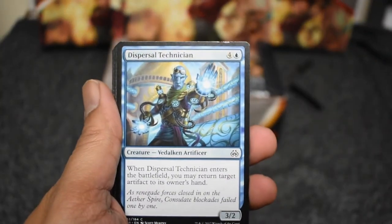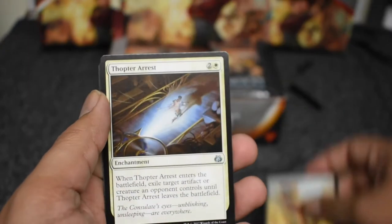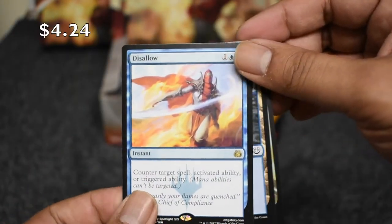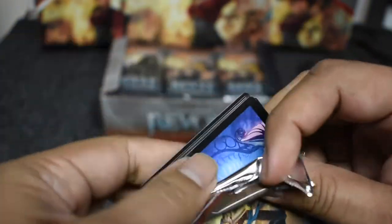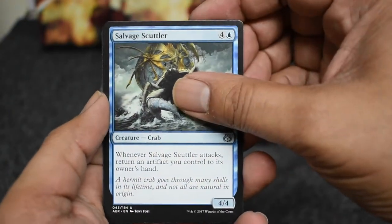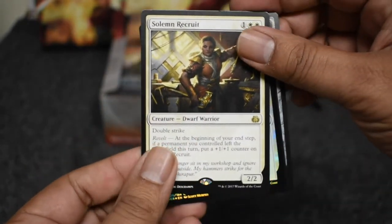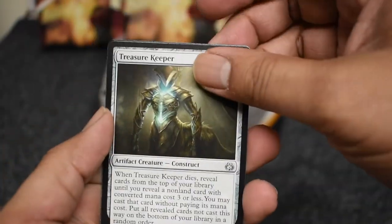I was tempted to also get a Kaladesh box, but without Smuggler's Copter — good rare right off the bat. This thing is going up in price too. Speaking of price, these are our opening weekend prices. Even though this might be two weeks out, this is Saturday the 21st of opening weekend. If the prices seem kind of weird to you, that is why. First week is usually the best time to open stuff, so that's why I do everything on opening weekend — best prices.